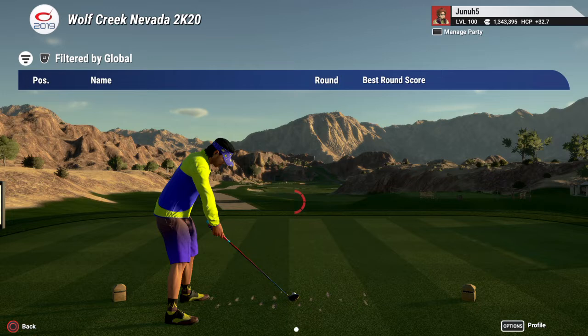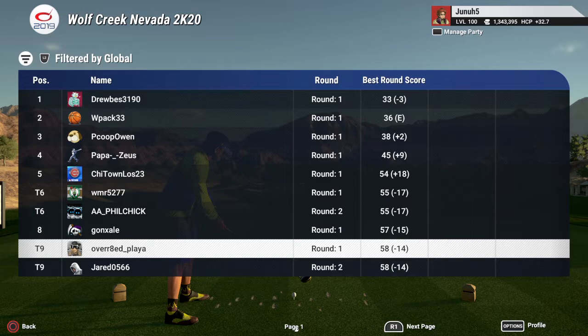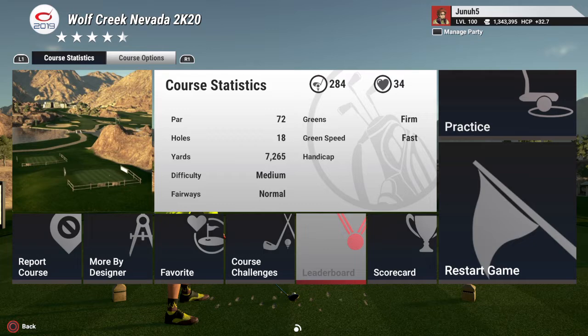17 under by WMR5277 — he's actually the number one player in the world. There's also AA Philchick, and the designer Overrated Playa. I don't know what I'm going to shoot, but I hope I shoot pretty good.